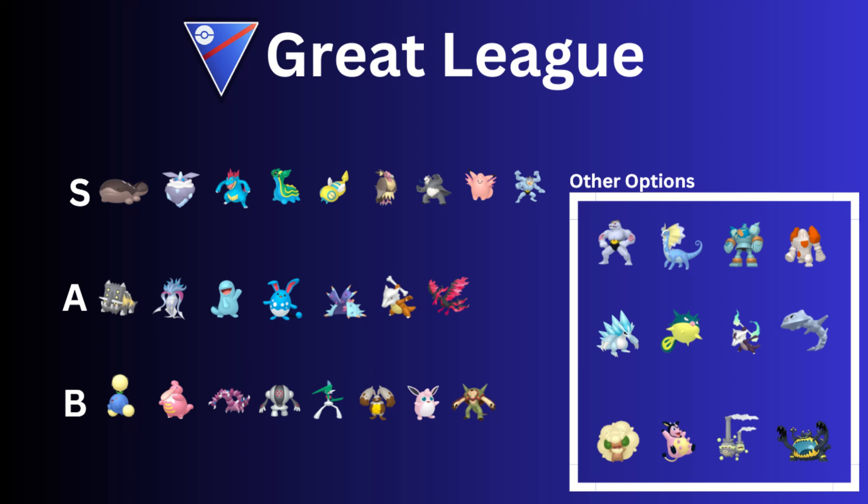Clefable — I don't see it as often as I expected in Open Great League, to be honest. But it does charge out really fast; it gets to Swift super fast, which is a great bait move, and also Moonblast. There's Medicham as well if you want to consider it.